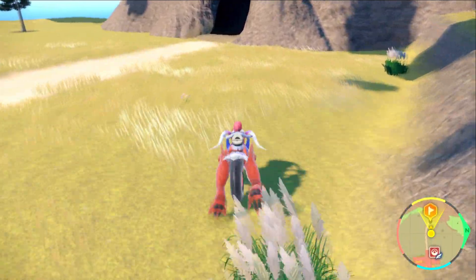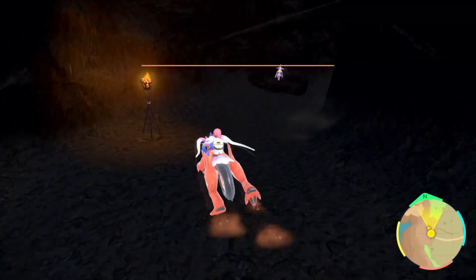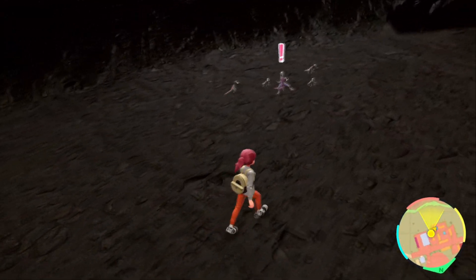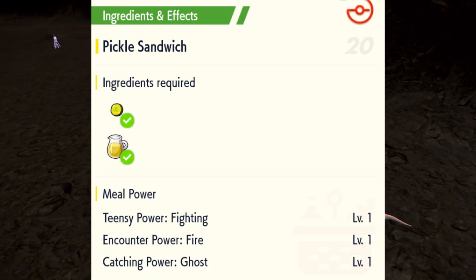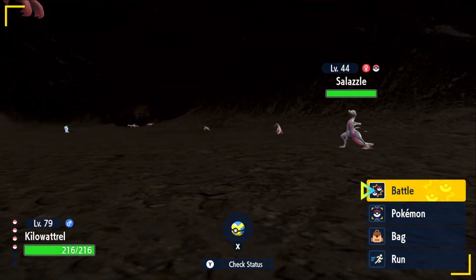Inside the cavern you can find Salazzle. She is pretty rare, so I recommend eating a sandwich that boosts the encounter rate of fire type Pokemon. I personally recommend recipe number 20, however it's not necessary — it's just a recommendation. You will have a hard time otherwise, so that's how you find Salazzle in Pokemon Scarlet and Violet.